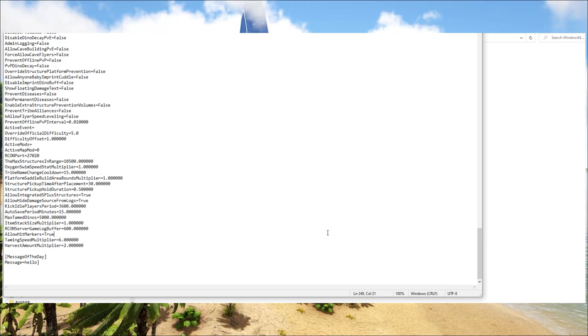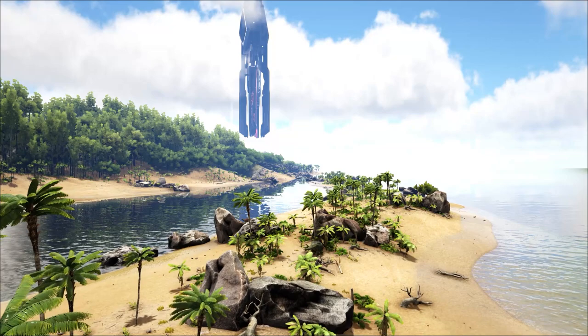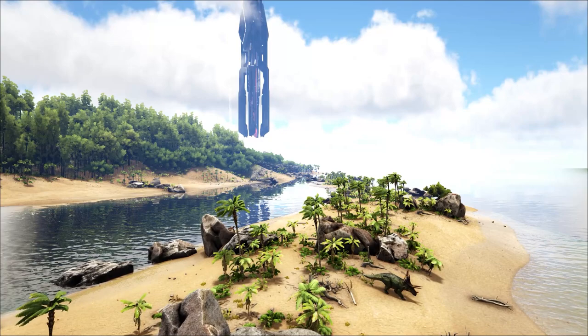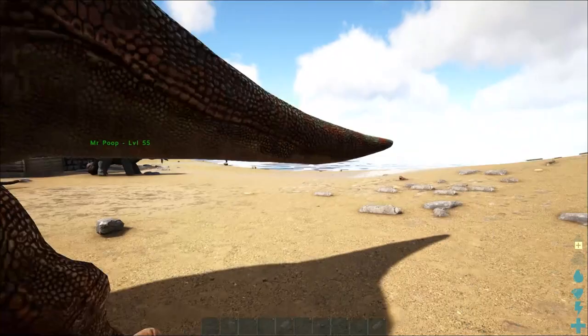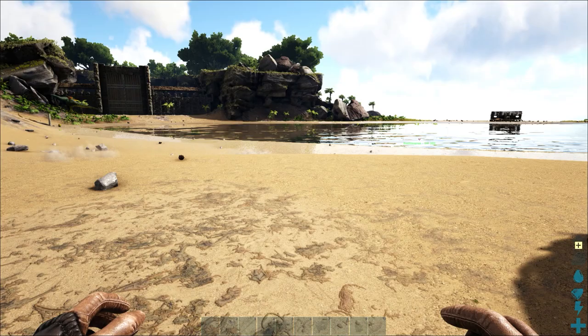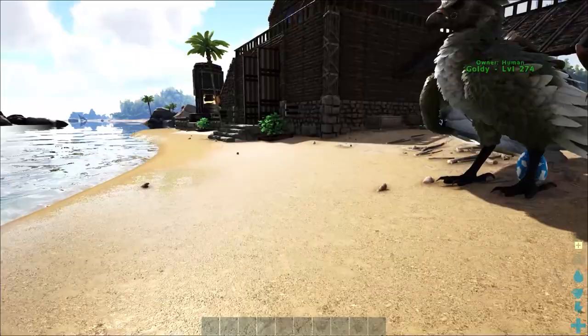Unfortunately there's not much we can do about it until Wildcard addresses this issue with the max level settings. When we come out we'll just hit save. Now assuming that you've followed all of these tips and made all of these changes, the existing dinosaurs on the map with the odd numbers will still exist. So you're going to need to use the command destroy wild dinos, and then they will start spawning in with either a five or a zero after their numbers. On PC, just hit tab and type the command destroy wild dinos. As you can see, we haven't lost any of our own tames — it's just got rid of the wild dinos. Now everything will start spawning in with either a five or a zero after it, and we will get max levels of 150.